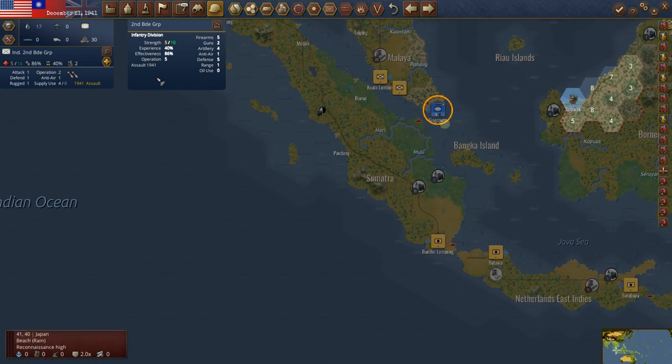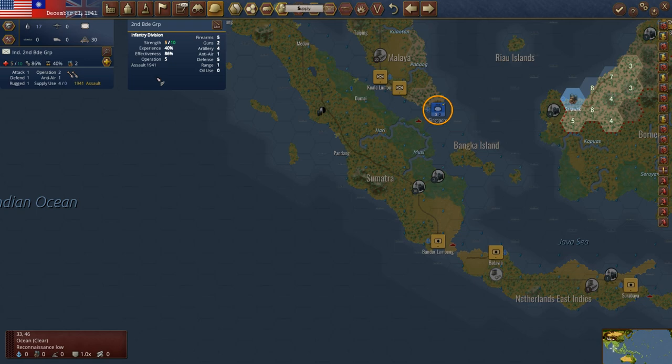Singapore — not a whole lot to do here. A question came up in the forum: what is this yellow circle? This just means it's a level five or above port, meaning this is where you can bring ships to get them repaired, if you ever wondered what that meant.